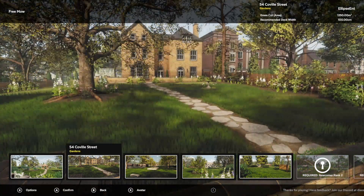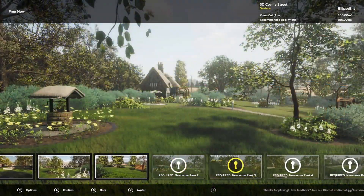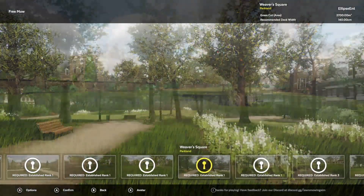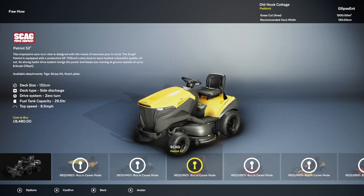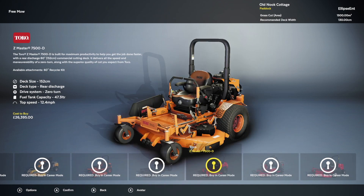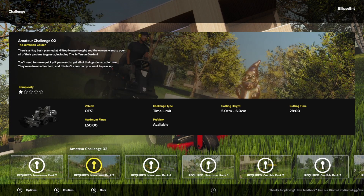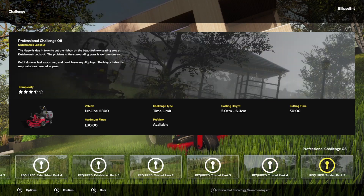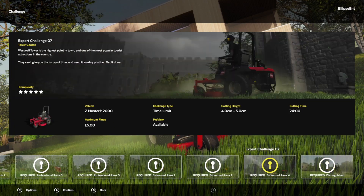So what do you get with the full game? You can cut up to 31 different lawns, some of which are at the same location but with multiple lawns available. There are 12 lawn mowers available from various licensed brands, and there's a bunch of challenges available to test your lawn mowing skills. All these things unlock as you progress through the career mode.